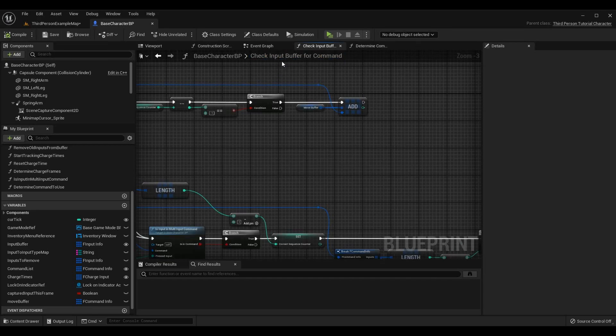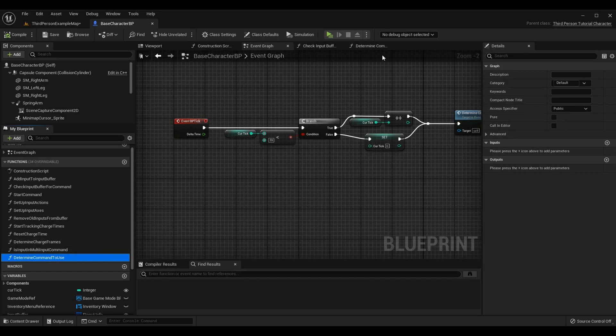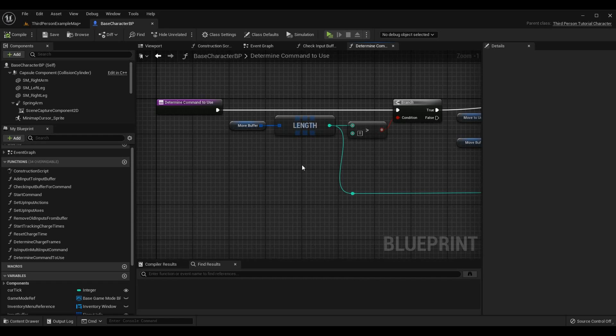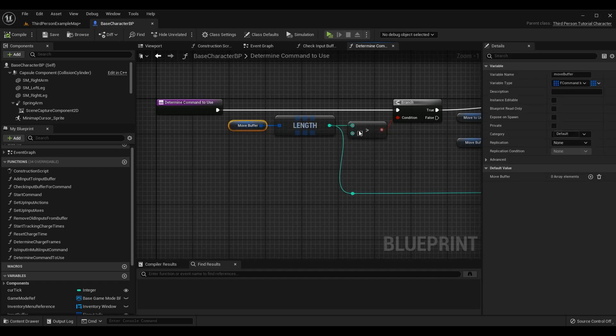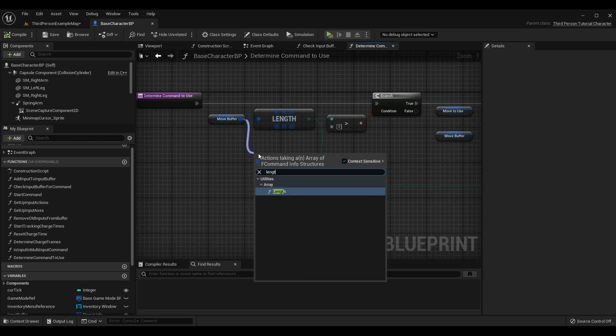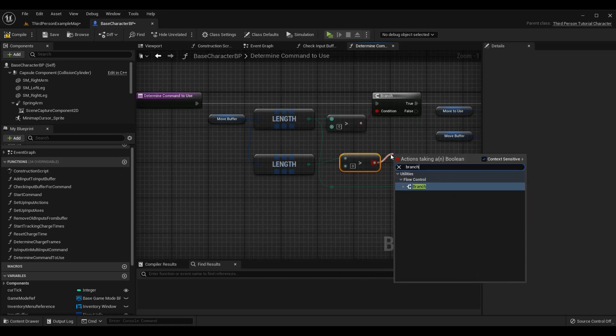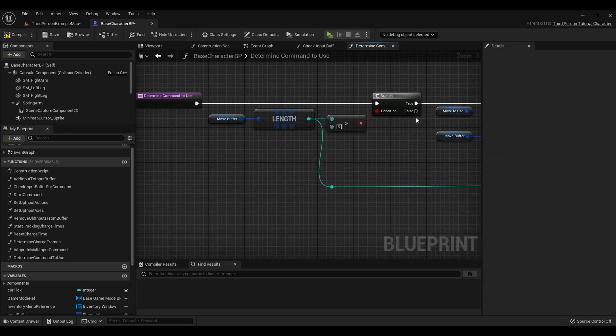Now we need to go to our new function. Let's make a new function - I called mine determine command to use. It doesn't have any input or output parameters; it's actually a pretty simple function. In here we are determining what command has the highest priority and which command the player is actually going to use. To do this, first we make sure the move buffer length is greater than zero. Length returns the actual number of elements, so if we grab the length of the array and it returns zero that means there's nothing in it. If there's nothing in it there's no reason to continue, so we grab move buffer length, check if it's greater than zero, bring that boolean into a branch, and only if it's true do we continue.